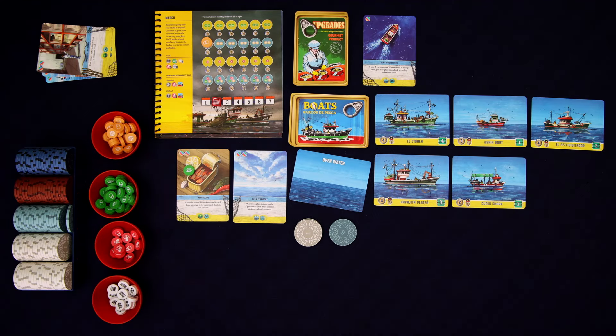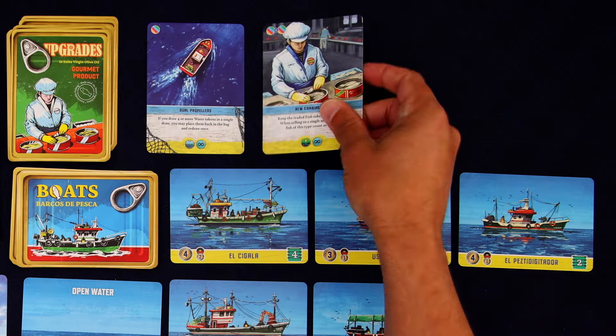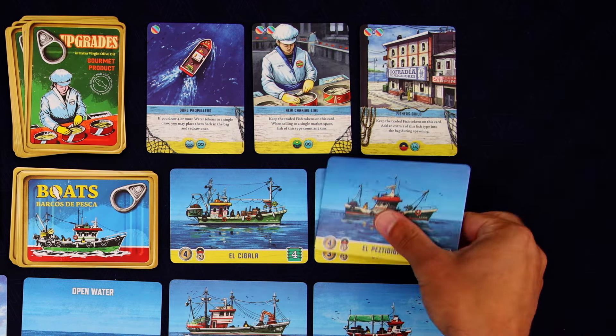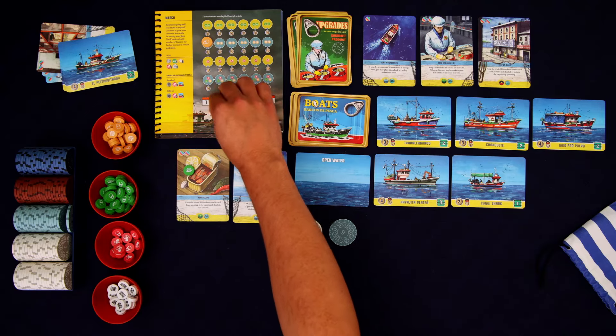All this gets thrown into the bag. Refill the upgrades. And because we didn't get a boat, we could flush that entire row, which I think I'm going to do. And on to round three.